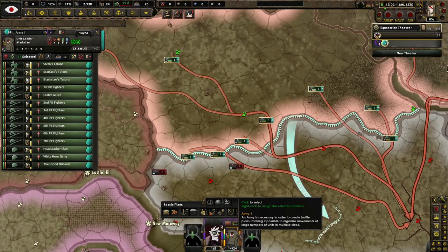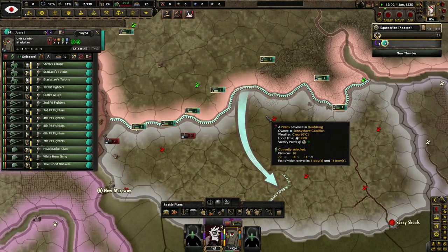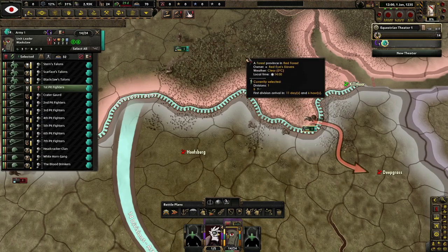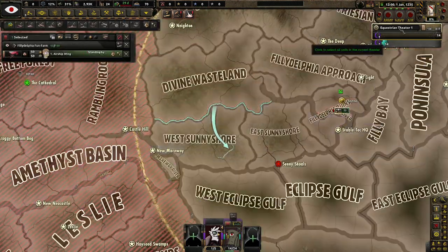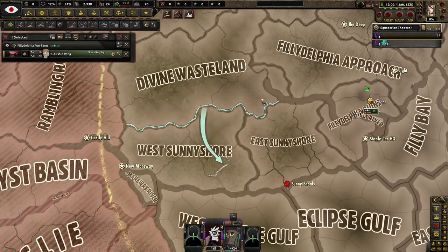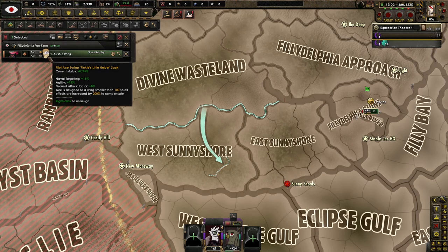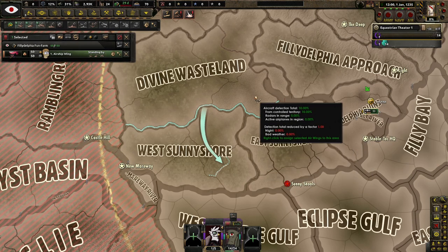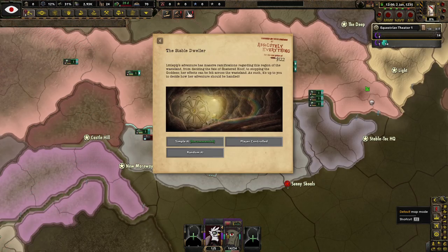We'll do extra planes from the stockpile. We've only got 50 planes — that's okay. We don't have an Ace Pilot... our pilot's name is Burlap Pinky's Little Helper Sack — Burlap Sack. That's awesome.